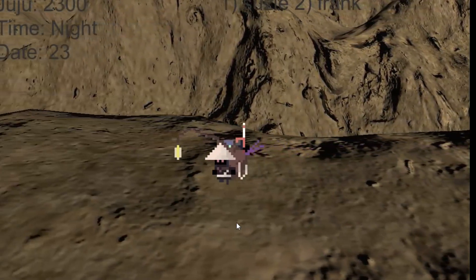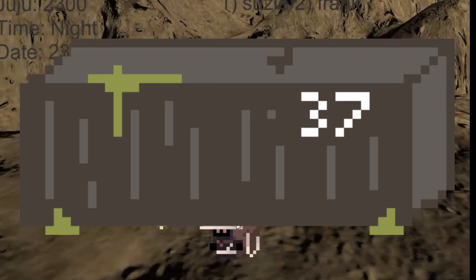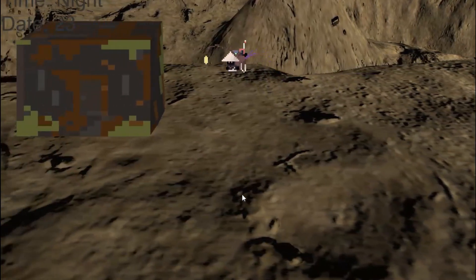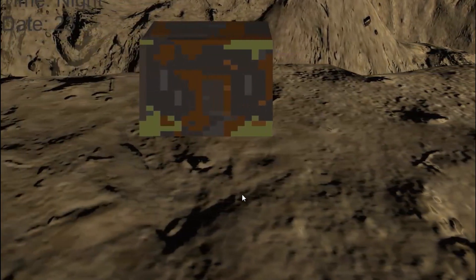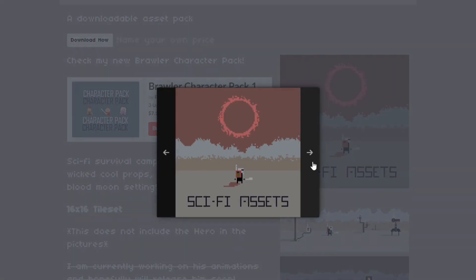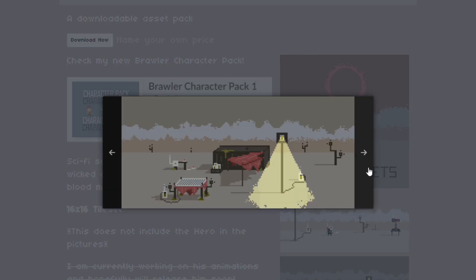My next problem came when trying to make a building. I had this wonderful shipping container, so I tried a 3D element with pixel art as its material, and it looked horrible. After almost a day of trying to get this to work, I decided to scrap the whole terrain idea and just try to make it look like the examples in the asset pack, because those looked way better than anything I could come up with using 3D elements.